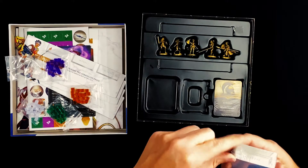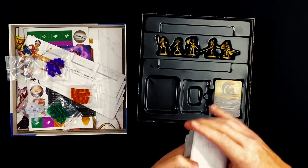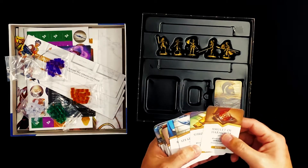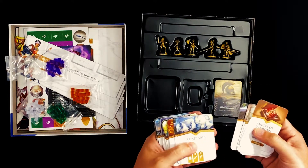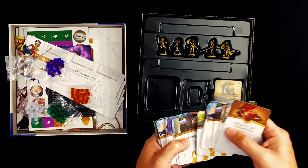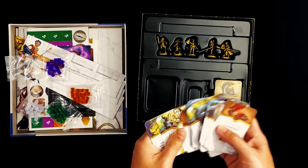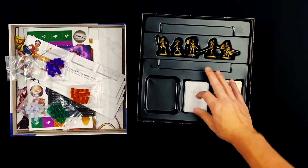We've got a pack of small cards. These look like hero cards — there are different relics, and then the actual cards you'll have in your hand, which have different strengths and abilities and give you different resources. The artwork is really pretty and nice.